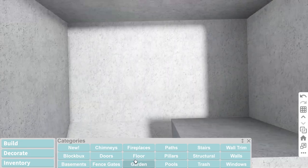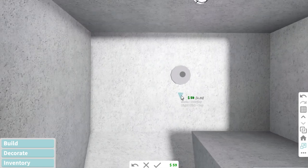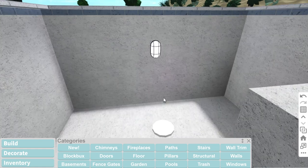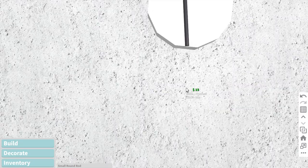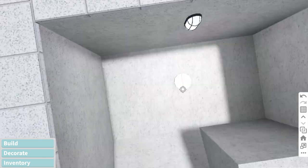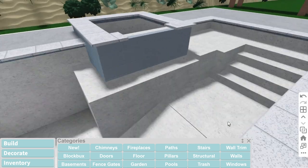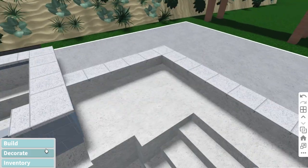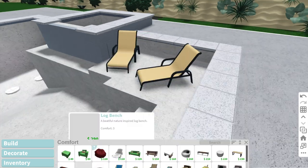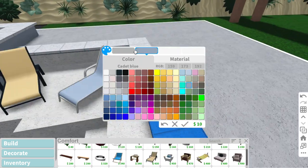The next detail is a drain. I'm taking the cylinder, flattening it, and scaling it to the size I'd like. Then I'm taking some structural items and making a plus sign in the drain and coloring it. I'm placing two of them because that's what most pools I've seen have.